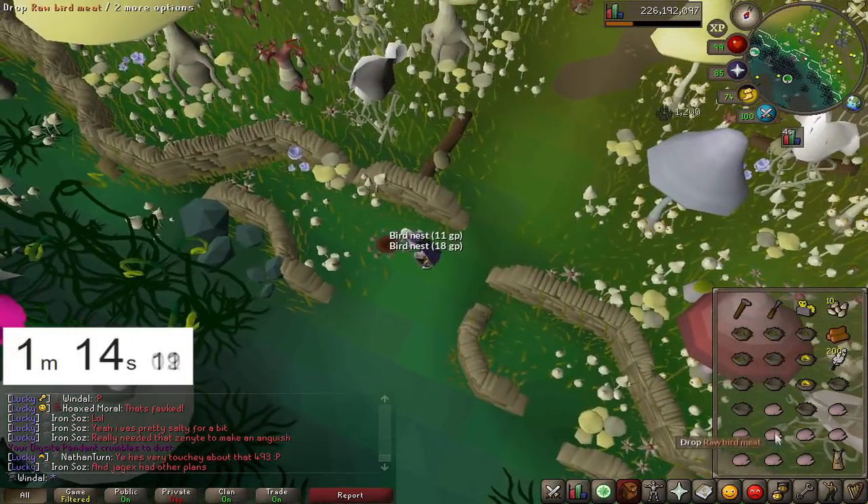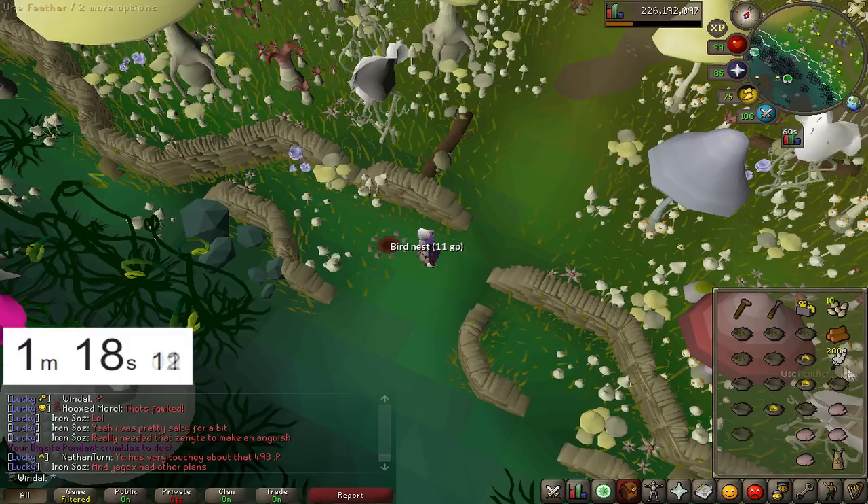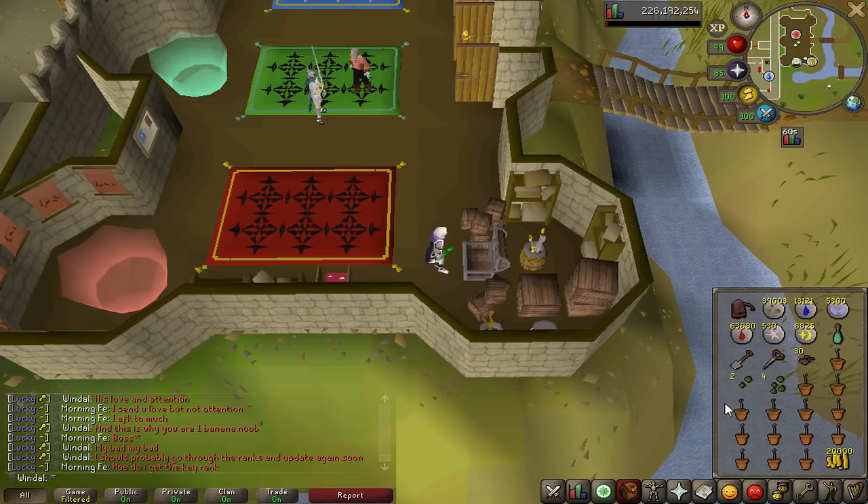Empty it — oops, I didn't drop any bird meat — and there you go. Finally put the last birdhouse down, fill it with seeds and you are done. We are walking away with 14 nests and 200 feathers. That is it for my loot from 100 Redwood Birdhouse Runs mixed in with a bit of a guide towards the end there. I hope it was able to help any of you, but as always, thank you for watching and I hope you enjoyed.